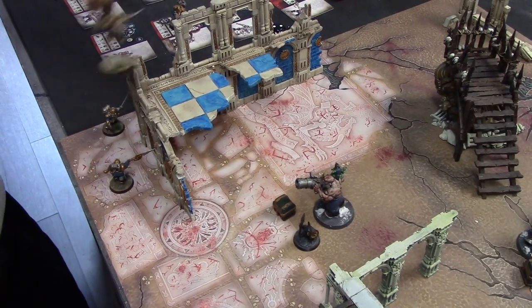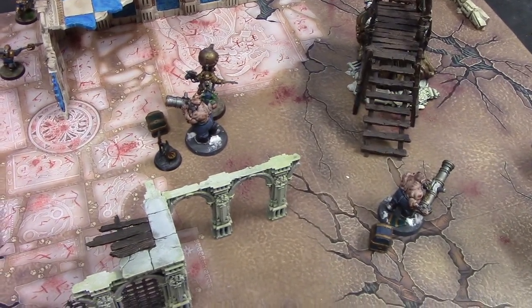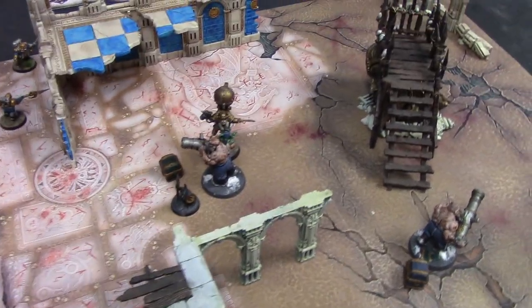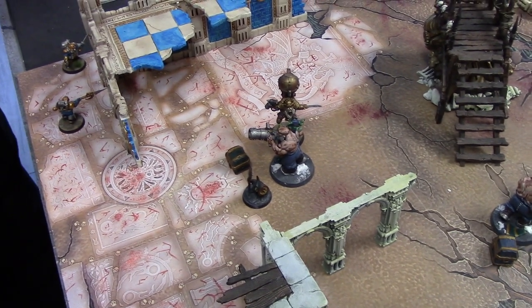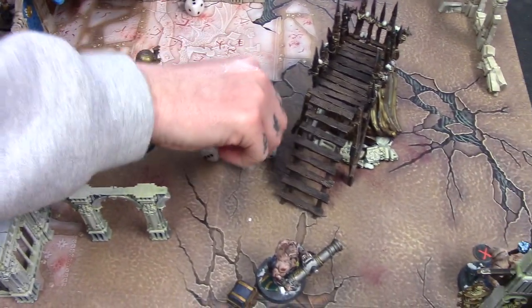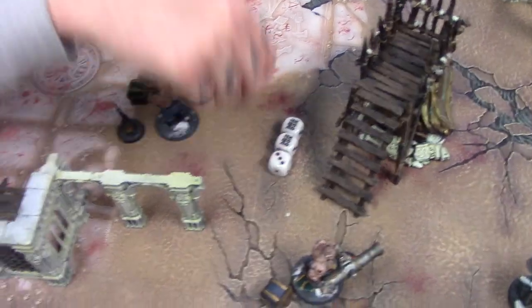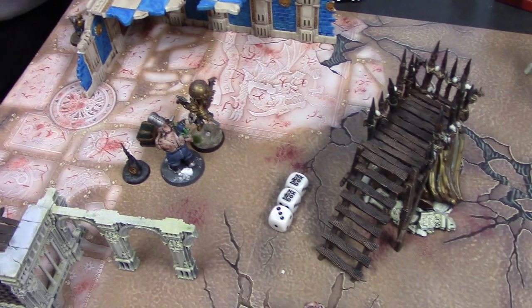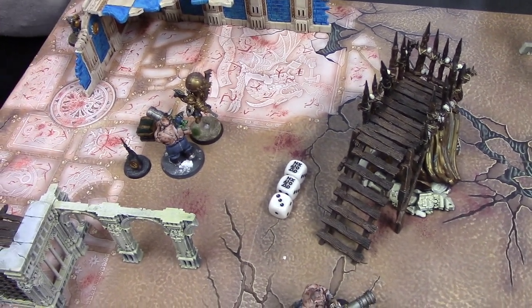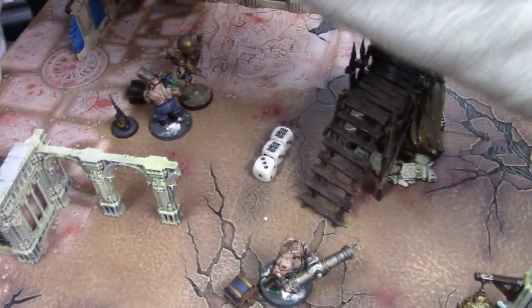My leader is going to fly ten inches to get into combat, and he's going to use the Ancestral Fortitude, which basically gives him plus one toughness until the end of the round as he's now in combat with an ogre. That uses up one of my doubles. He's going to attack with his next activation — strength five, four attacks. Nice, two crits there. Your toughness is four as well — so that's a much better roll. That does twelve damage total. He's got like thirty wounds anyway, but still a significant amount.